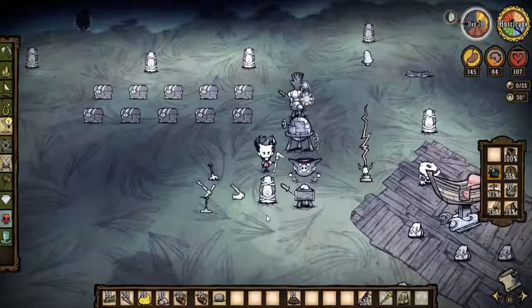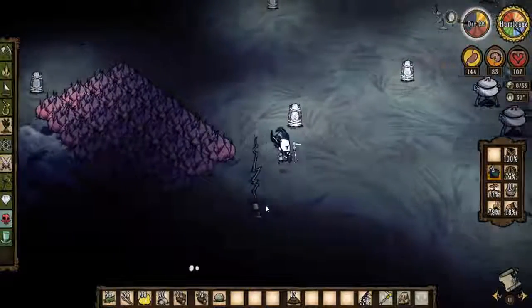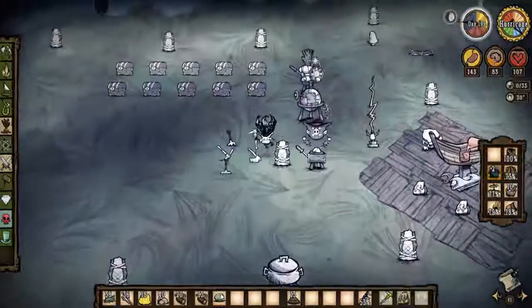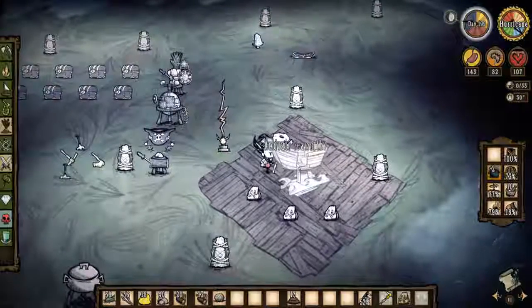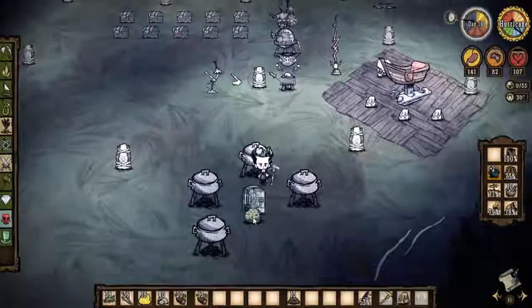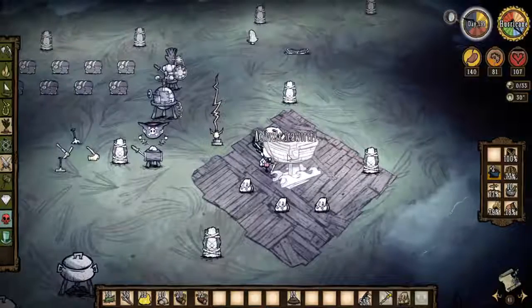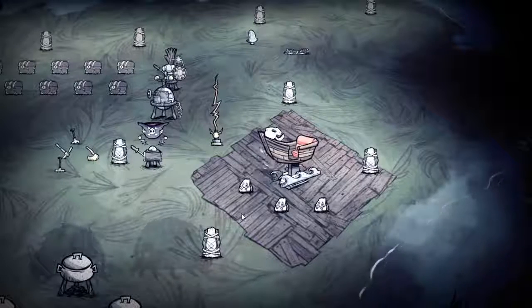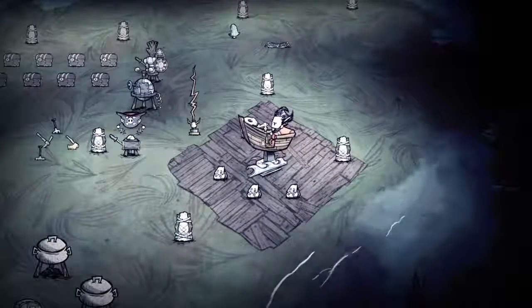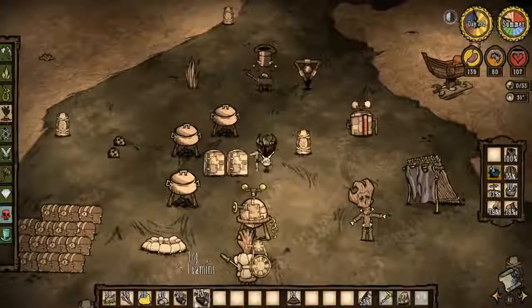Do we want to be dicking around in Reign of Giants? I think we do. I thought I heard something. We do need to get our sanity together. But at least we got this crap growing now. Do we need a thermal stone over here? Maybe we do during the dry season. We'll stick this in the fridge. Not by the fridge — who puts stuff by the fridge? This episode is pretty much just me getting in the seaworthy. I hope you guys are enjoying it. We could put an ice fling-o-matic down by the bunnies to be safe. It's going to be a while before we world jump or do anything crazy.